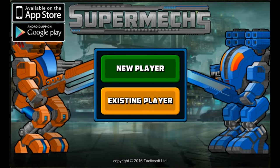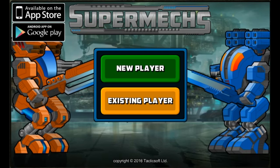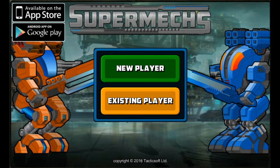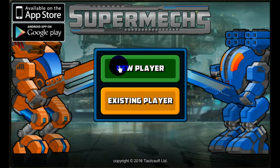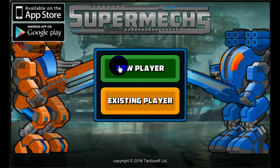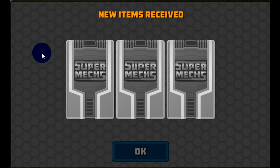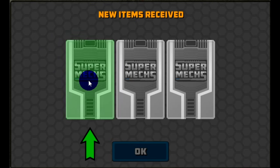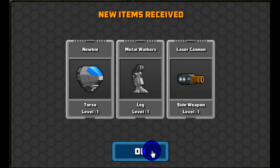Hey guys, Aegis here, and in this video I'm going to walk you through creating a new mech all the way up to getting it to level 5. First, you're going to go to the supermechs.com page and when the welcome screen loads, click on the green new player button. You'll get three new items to build your first mech — follow the green arrow prompts to turn over the cards and see what you've got to build your mech with, then click OK.